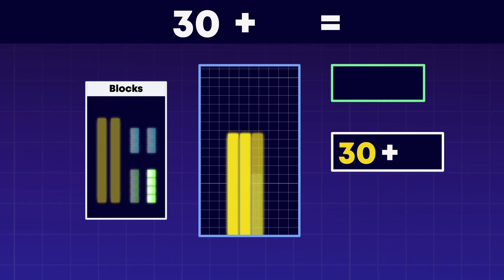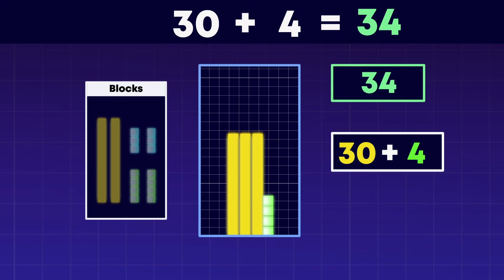We have 4 left to add. What is 30 plus 4? 34! So, 26 plus 8 equals 34. Well done!